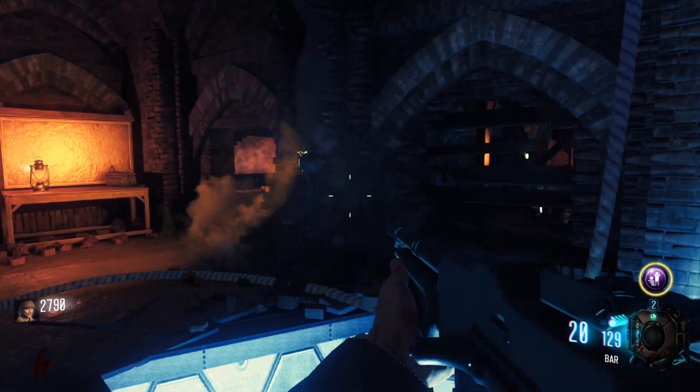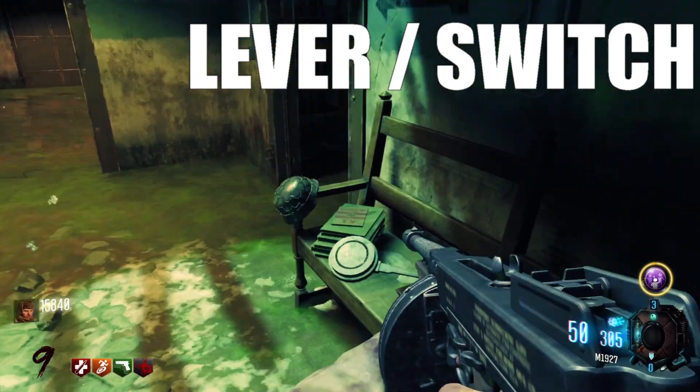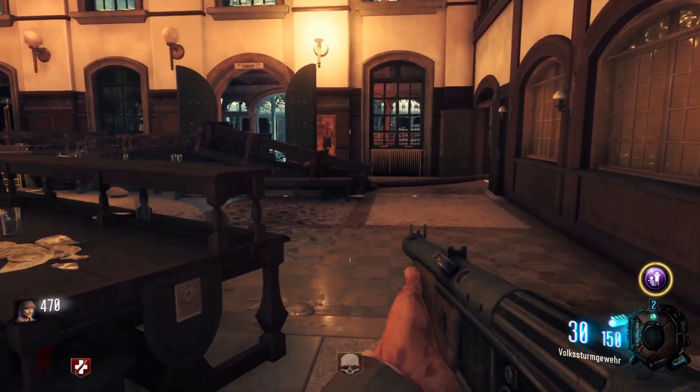Link the teleporter and then go back to the basement to link the mainframe. You will need to collect both the bunker fuse and the missing lever for the teleporter. These can be done in any order.